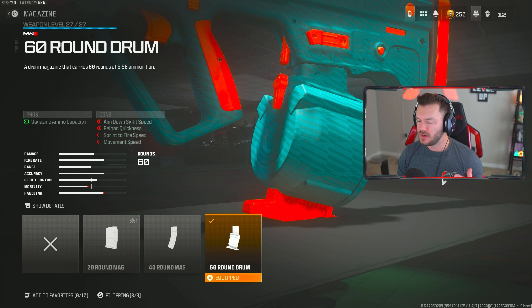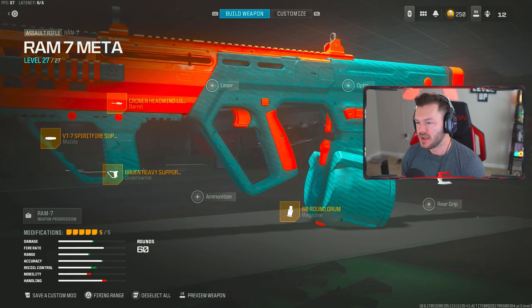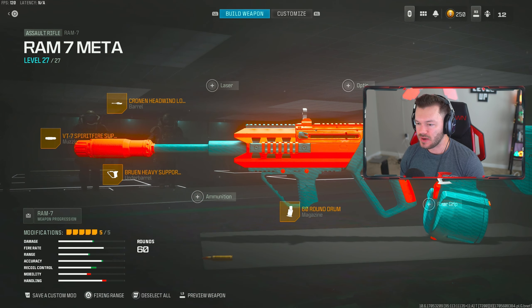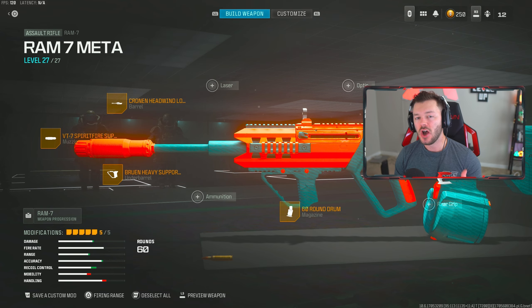If you're trying to make this an actually normal gun, you want to go for that 60 round mag. Lastly, we're using the iron sights — I'm throwing in the HVS 3.4 Pad, which is a great attachment to help out that recoil control. If you don't want to run this, you could throw in a Choreo Eagle Eye, a red dot sight like a Night Art Model 2023. I really like running this Ram setup with the iron sights. That's my full build.